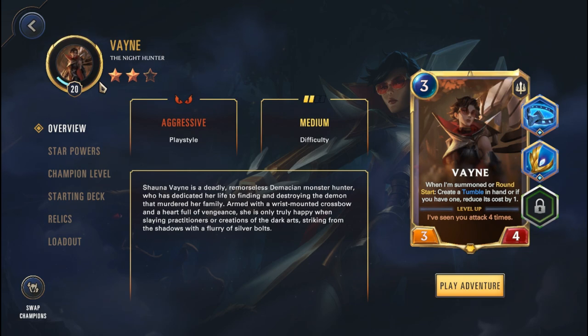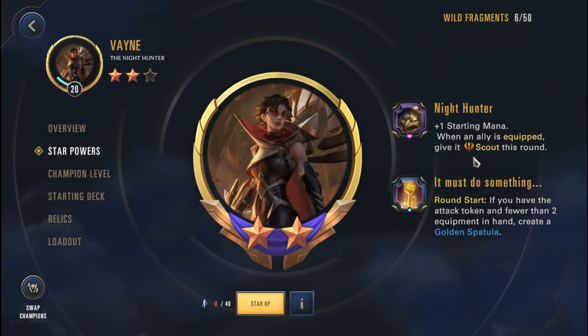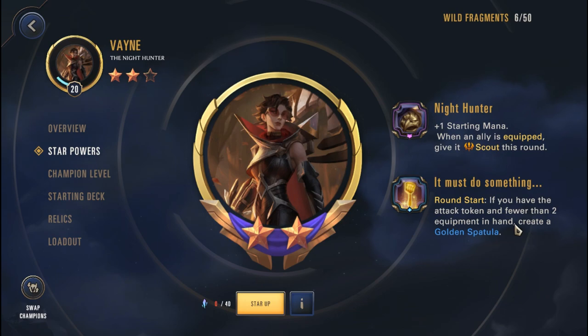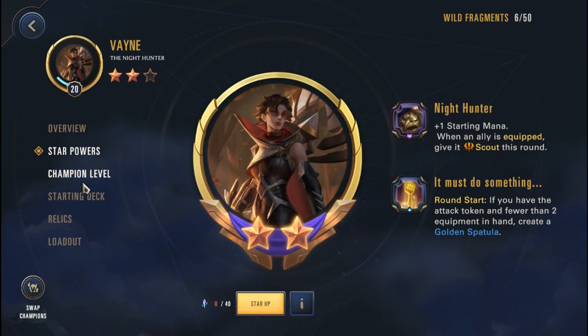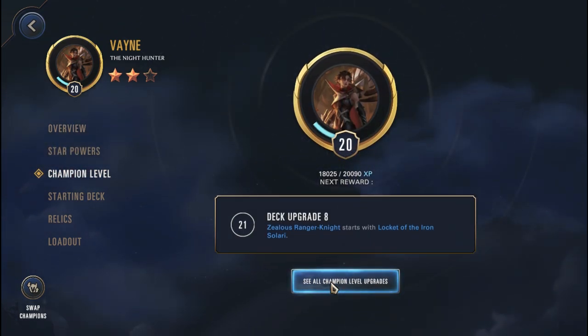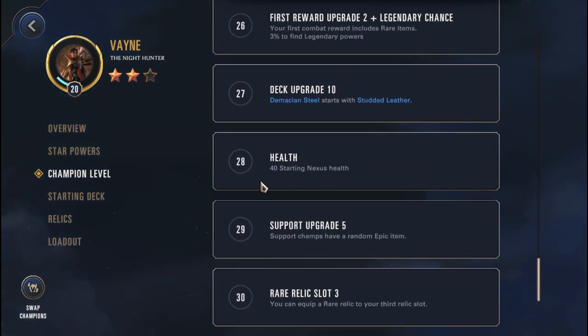Let's quickly go over the build. I am going with a level 20, 2-star Vayne. In terms of star powers: Night Hunter, plus 1-starring mana — when an ally is equipped, give it Scout this round. Round start, if you have the attack token and fewer than 2 equipments in hand, create a Golden Spatula. I'm missing out on the 2nd iteration which gives a random keyword to the Golden Spatula, but I think the first iteration is still okay.